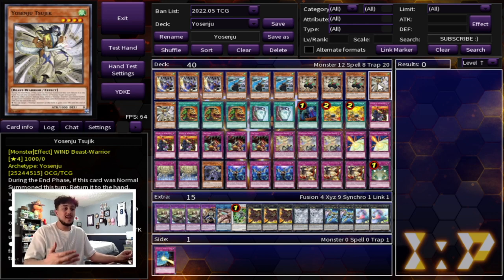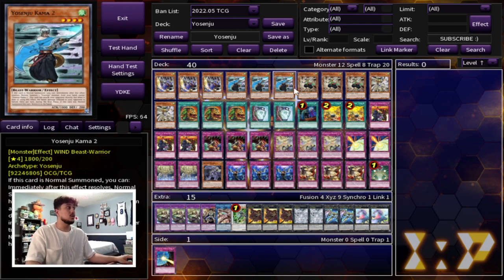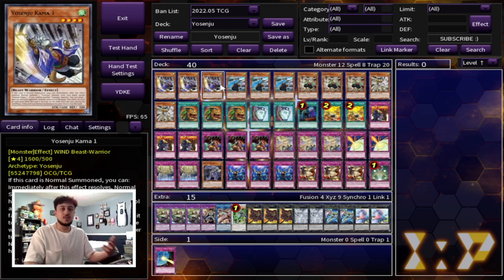The point of being competitive is not to have all these cool gimmicky things. It's to be able to make as quick plays as possible that'll get you to the end result that you want, which is winning the game. So these are the best ones because these are the ones you want to draw, these are the ones you want to search into, and these are the ones that are going to help you push for damage and do other things.